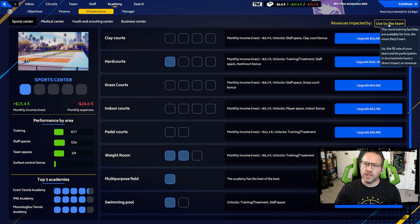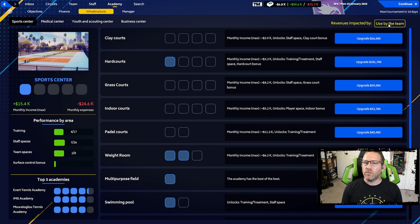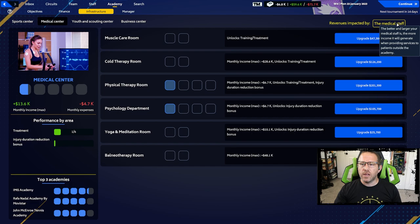As you look into the infrastructure, revenue is impacted differently this year - it's not base like it used to be, it's evolved. I'm now learning this the hard way. In the first episode I fired most of my staff to cut down on costs so we could make a profit, but apparently the staff I had was increasing our revenue. Looking at finances, one clear example is the medical center - revenues are impacted by the medical staff. The better and larger your medical staff, the more income it generates.